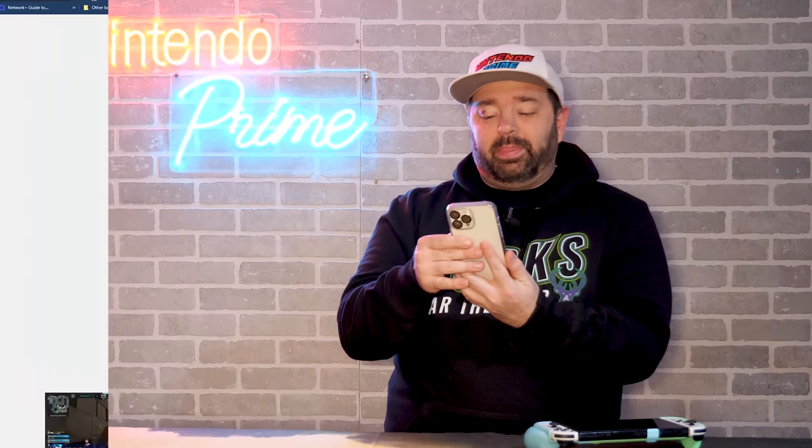Let's get into what happened. I'm going to get my phone open here and read off the exact update. I'm getting this off NintendoEverything.com. It says Nintendo has just released a new 2.0 update for the Nintendo Switch Online app. It has a new design and the ability to see which friends are online and more. The app's overall design has been updated — thank you, Nintendo.